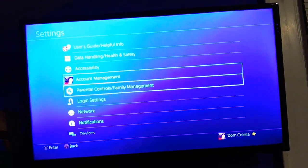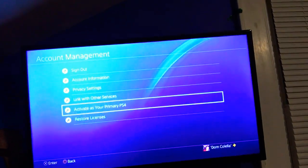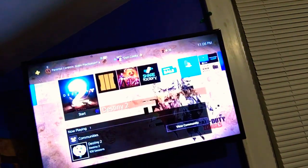You're going to want to go to your Settings — it might read backwards for you — but you're going to want to go to Account Management. You'll see where it says 'Activate as Your Primary PS4.' Mine is not activated because I have three PlayStations in this house and my stepdad's using some of my games.